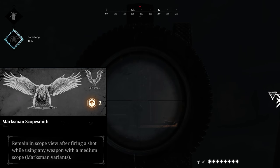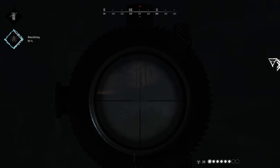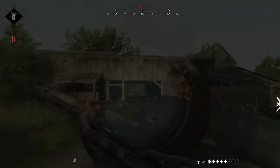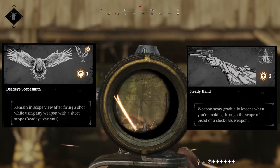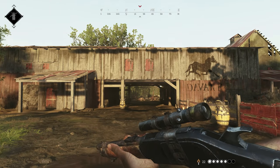Marksman Scopesmith costs 2 trait points and allows you to remain in scope when firing the Winfield Marksman. This is especially effective for watching bodies and keeping enemies suppressed, but it isn't always necessary. Finally, Deadeye Scopesmith and Steady Hand only benefit the Vandal Deadeye — no long arms in this one, just like shopping for shirts in the Deep South.